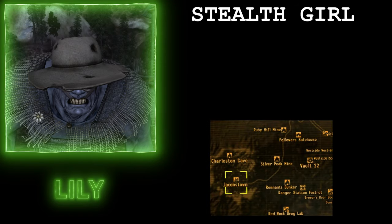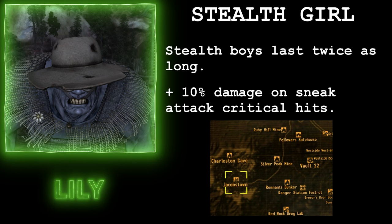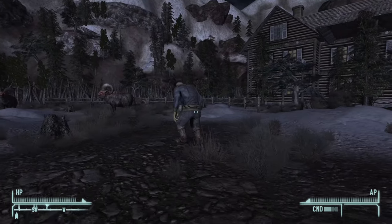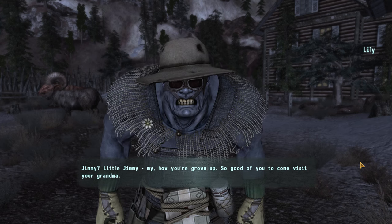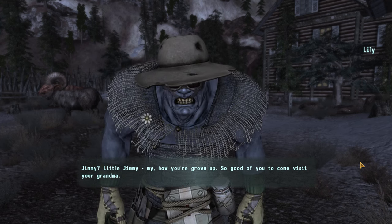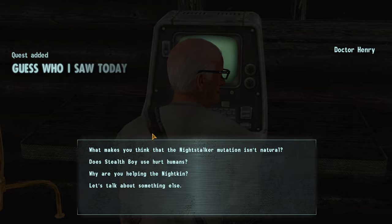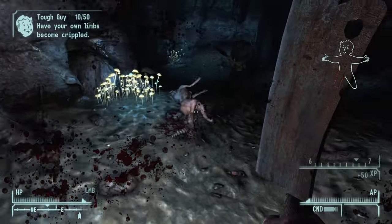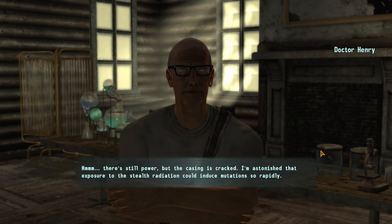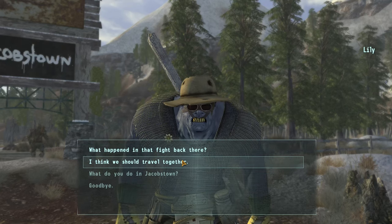Our fifth follower is Lily Bowen over in Jacobstown. While Lily's with you, you'll have the Stealth Girl perk, making Stealth Boys last twice as long and giving you an extra 10% damage on Sneak Attack Critical Hits. Lily doesn't really care what factions you're working with. To recruit her, start the Guess Who I Saw Today quest by talking to Dr. Henry about the Night Stalker problem. He'll suggest taking Lily into their den to find what caused them to start turning invisible. Go do that, find the Stealth Boy, come back up to Dr. Henry, go through the experiment talk, deal with Keene, and then talk to Lily — she'll agree to follow you.